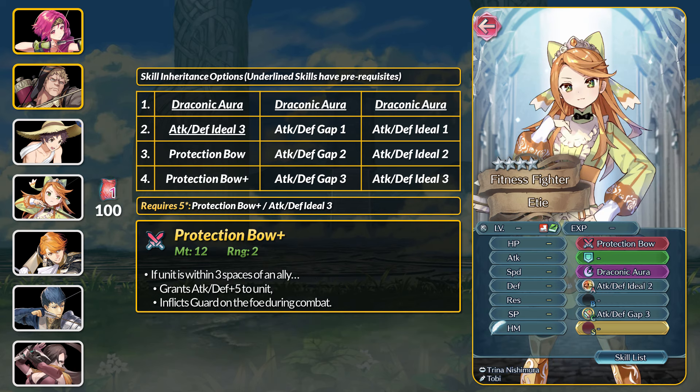Our most recent demote is Etie — we're just about at the anniversary of Engage. In the past year there've been a few other demote infantry archers introduced: Dorothy outdoes Etie in offensive stats, Will has good attack and res, and Kiyonagi has good speed and defense. Etie has great attack, decent speed, and a balanced defense spread.